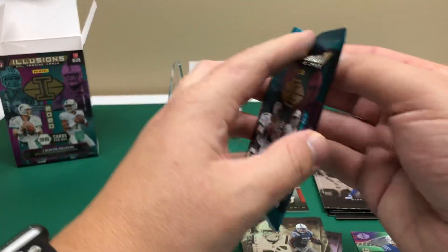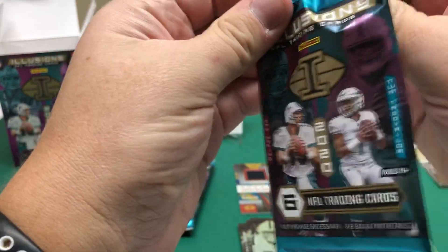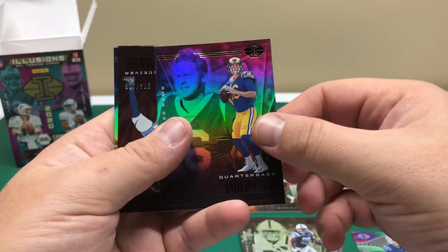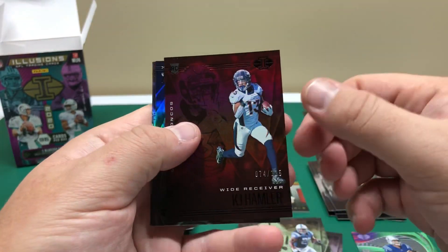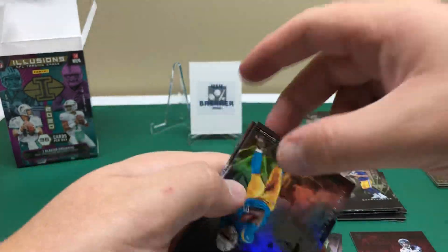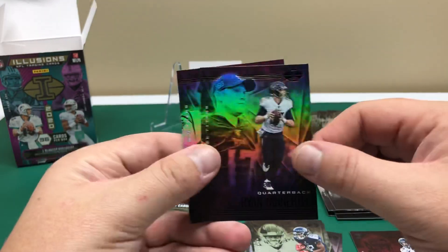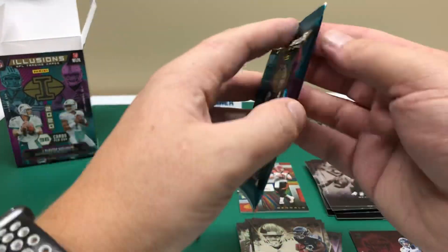There's a Taylor. Jared Goff, then we got a numbered card - KJ Hamler rookie out of 125, that's pretty sweet. Joshua Kelley, Da'Marcus Evans rookie, Ryan Tannehill, and Teddy Bridgewater - I think they were back to back in the value pack as well.